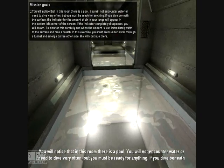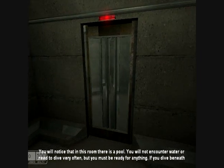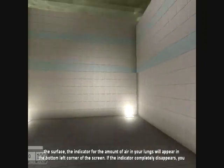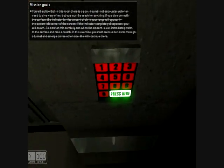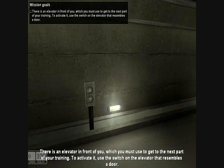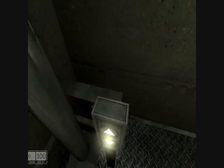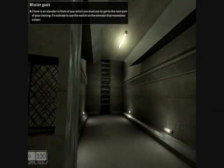The tutorial explains: 'You will not encounter water or need to dive very often, but you must be ready for anything. If you dive beneath the surface, the air indicator will appear.' I've got to get in — I'm a swimmer! Then there's an elevator in front of you which you must use to get to the next part of your training. To activate it, use the switch on the elevator. That doesn't really resemble a door, but OK.